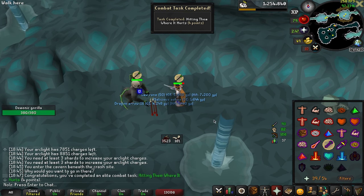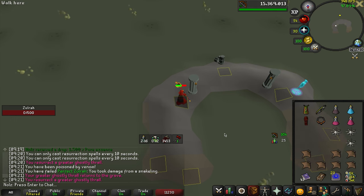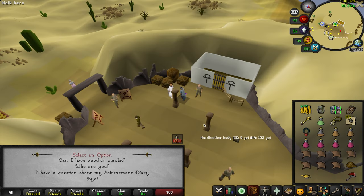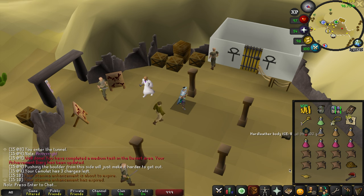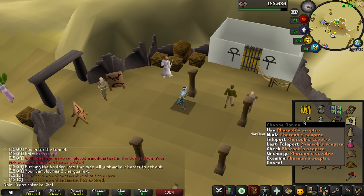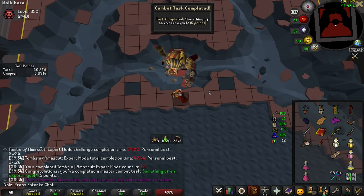Got a combat task done on accident. 94 Cooking. There are 50 Zulrah kills right there. And there's 95 Cooking. There are the Mediums done for the Desert Diary — so now we get this nice little Desert Amulet, an Antique Lamp which we're going to put in Runecrafting, and we can put more charges in our Pharaoh's Scepter. I wasn't recording, but I got Perfect Zulrah, which is a nice one to get out of the way. And there's another combat task done.